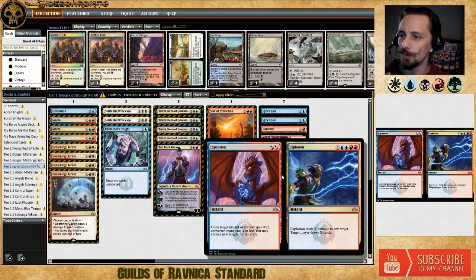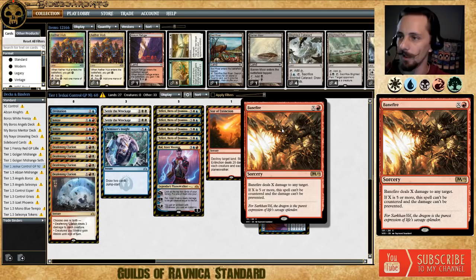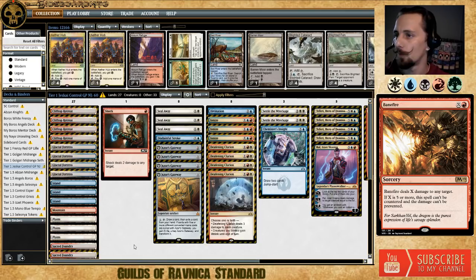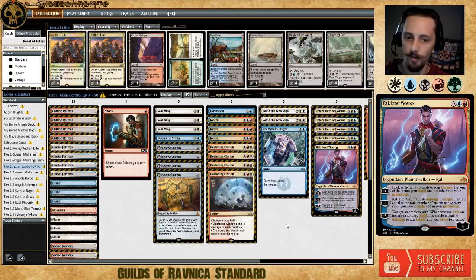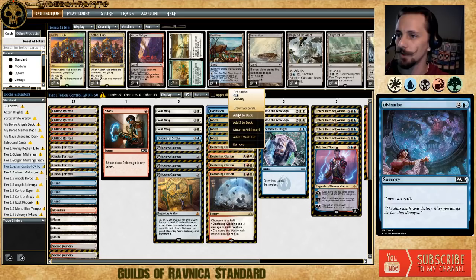If you're going for lethal with Explosion, be aware you may not have 20-plus cards left in your deck — you can just target your opponent for the damage without drawing cards to avoid decking yourself. Also notable: Expansion can copy a kicked Fight with Fire. However, Banefire cannot be copied with Expansion unless you cast it for two or less mana. Overall this is a 100% pure control deck. Eli won first place in New Jersey with a version running no Ral — instead an extra Divination.